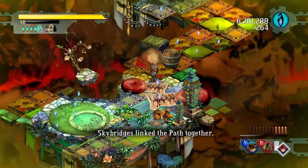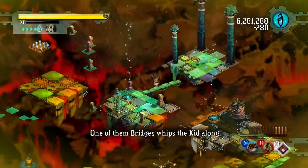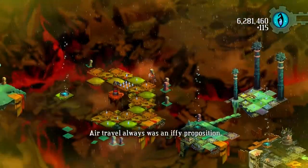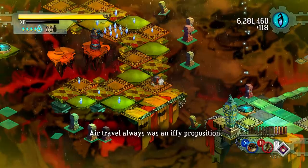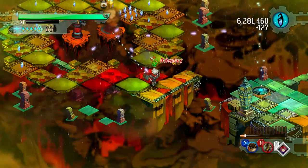A little bit of counter. Sky bridges link the path together — one of their bridges whips the kid along. Now we have to start navigating the level via the sky bridges that kind of toss you around ragdoll style.